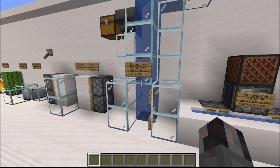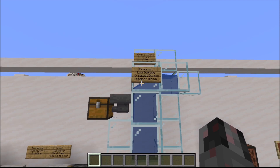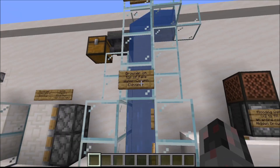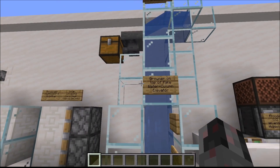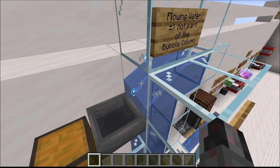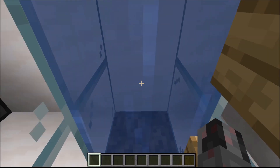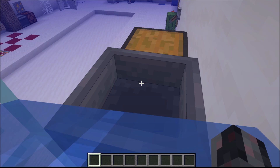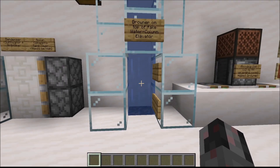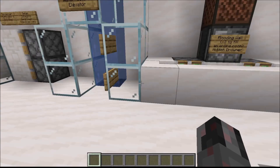I already talked about this a bit earlier — a bubble column can actually be turned into a drowning chamber if you make sure the topmost block is not a water source block but instead flowing water. If that flowing water is just one block apart from the source, it is still high enough to cause drowning damage. As a side note, it also produces a sideways force which can be used to harvest the player's inventory contents into a hopper. You can get in but won't be able to get out, and it looks just like a normal water elevator — so it's hidden in plain sight.